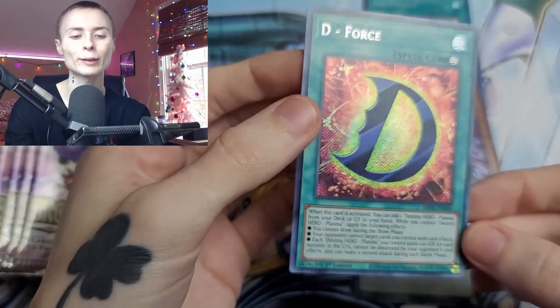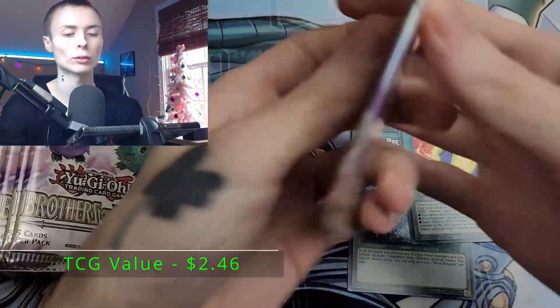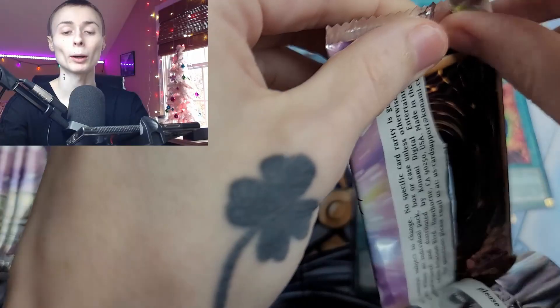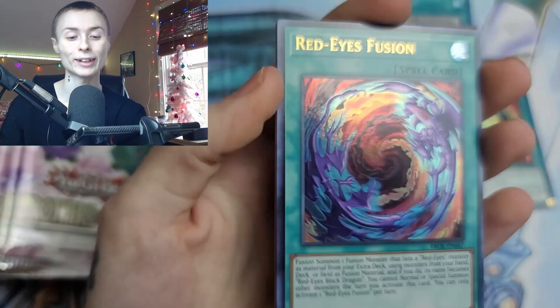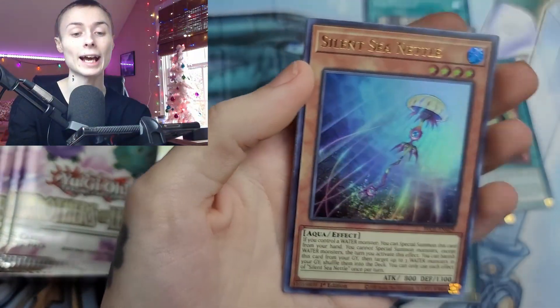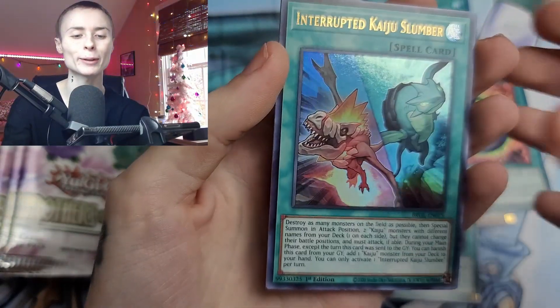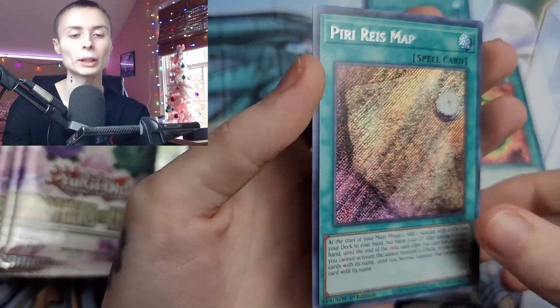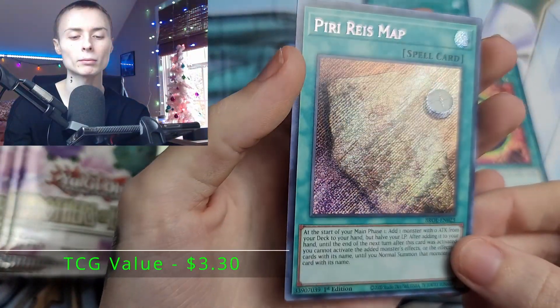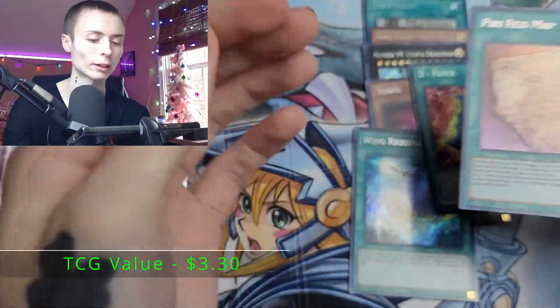We got D-Forced as our Secret Rare — very cool to see. Beautiful. With my brother, we did actually — he pulled Forbidden Droplet yesterday, which was kind of insane. I wish I would have gotten it on video but I did not. You guys are just going to have to take my word for it. Interrupted Kaiju Slumber again. Piri Rise Map. Gorgeous. I love this set already.